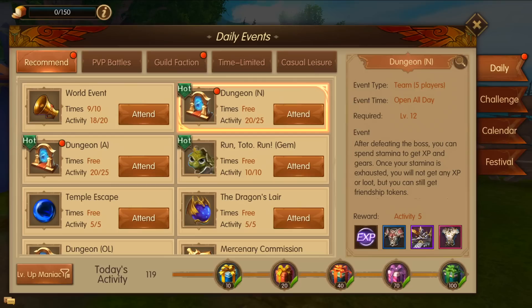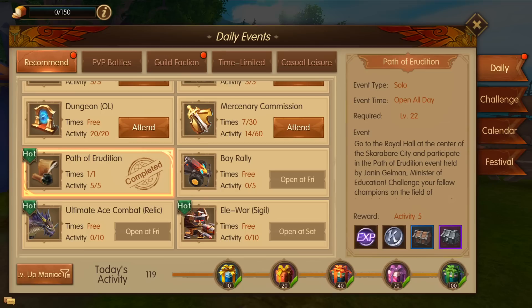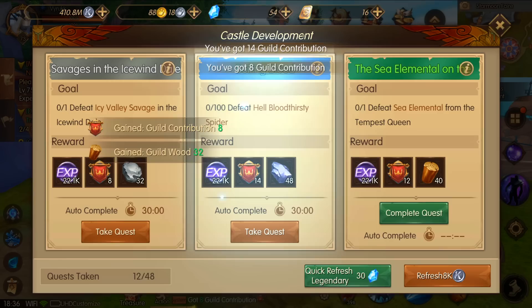After that, go to your daily tab in the upper middle and you want to complete first your run toto run, which gives you experience. Then if you need more, go down to your path of erudition and complete that as well. After you've done that and still need more experience, you can go to your guild faction and do your guild construction. Each time you claim and complete one of these it gives you 21,000 experience.